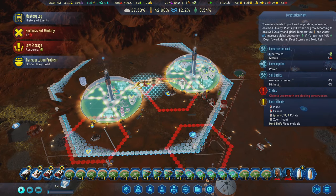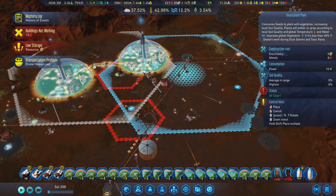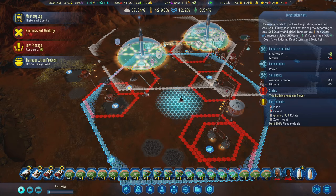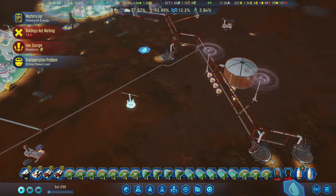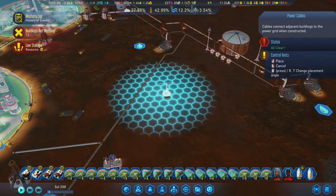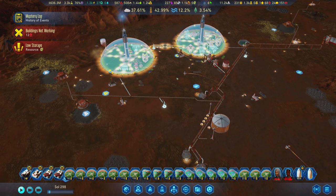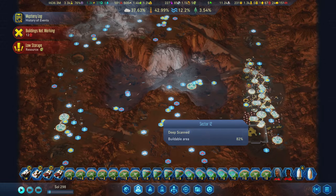We can put one right between these two domes here, and also another one maybe over like so, and then maybe another one right over here as well. We'll connect it to power really quick. That'll make this whole area green too, because there's no point being all the way over here and not trying to terraform it too. Let's make it green.